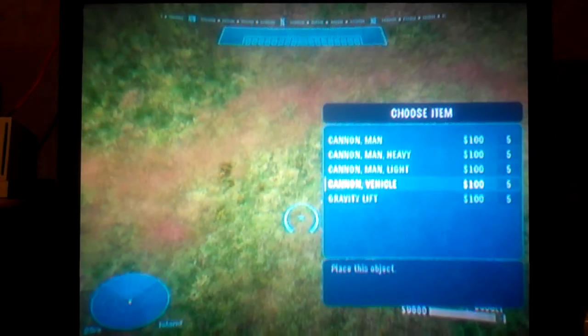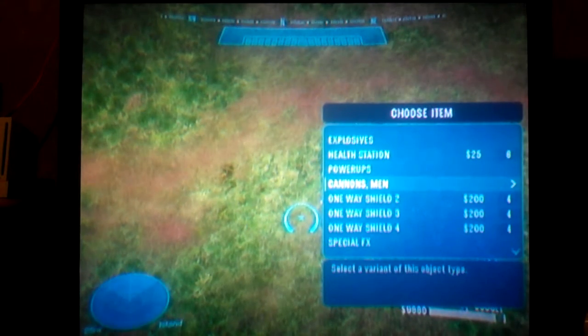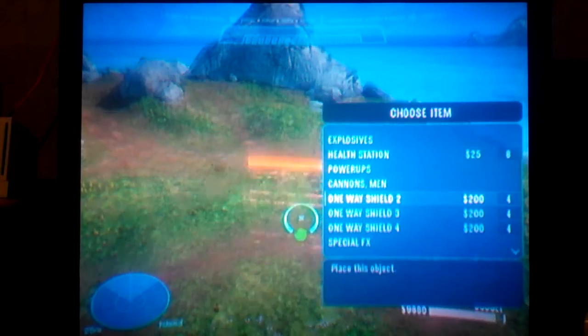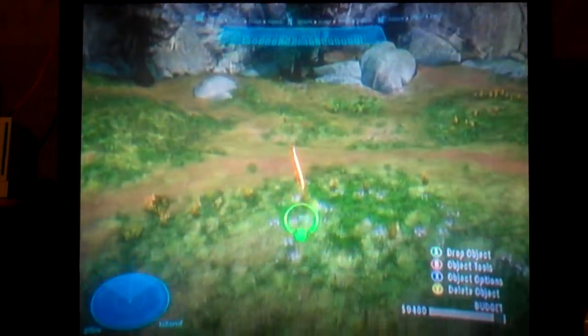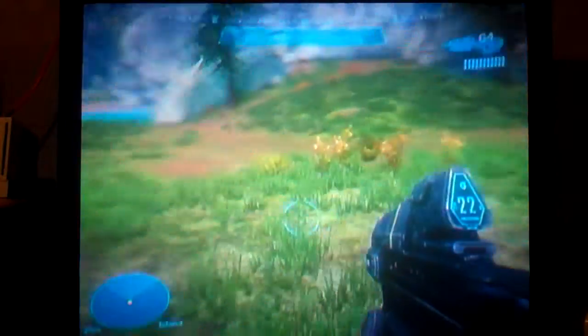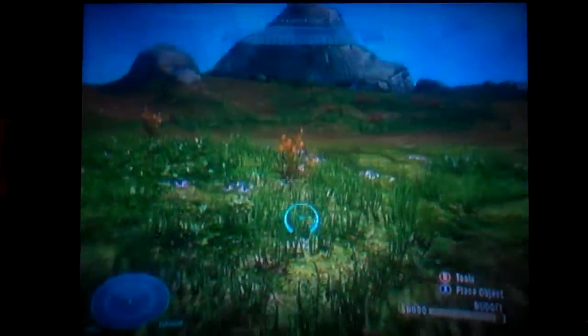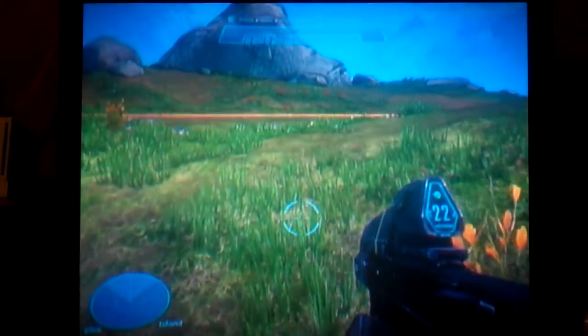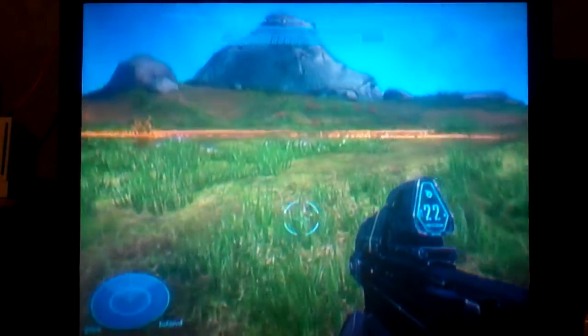We got One-Way Shield, which is awesome. It doesn't mean it only blocks one side — it means you can only go through it from one side. You can go through the blue side but not the other side. Here's a tip: size four is the biggest one and it acts like a trampoline — if you go on top of it, it bounces you up and down.